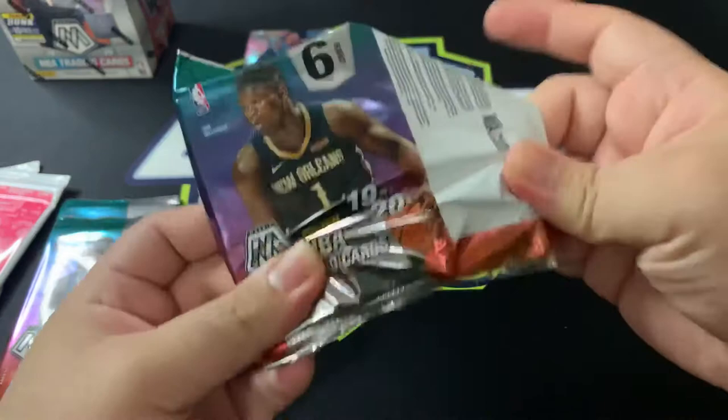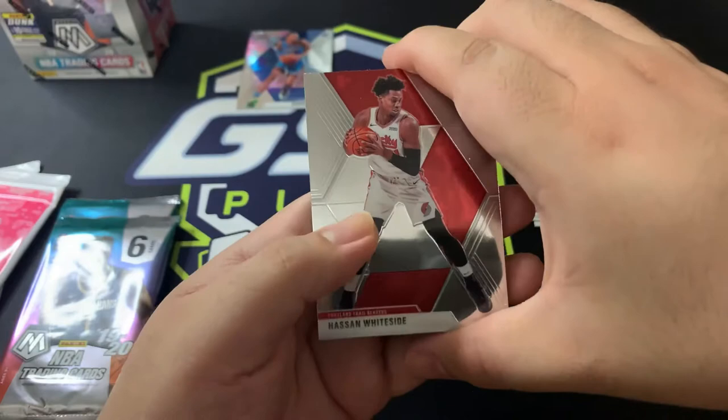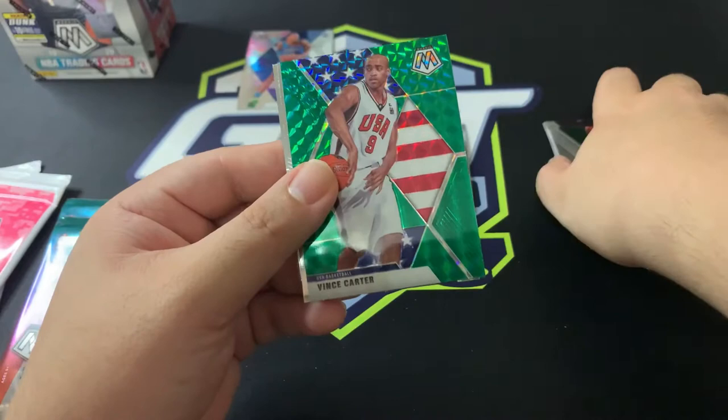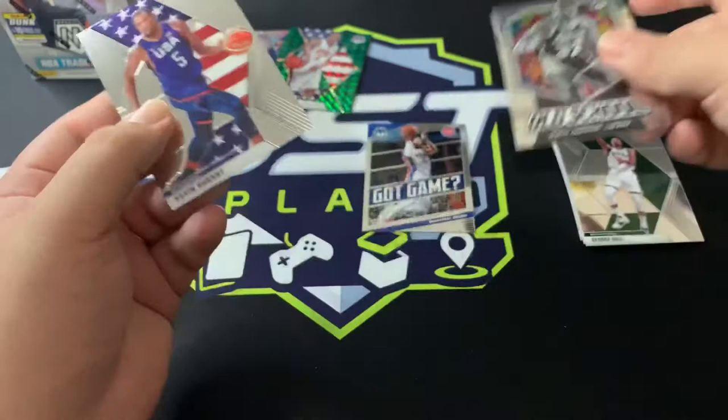Moving on to our second pack. Oh, we got a green! Hassan Whiteside defending against LeBron James — hope we get a LeBron then. Also Hassan Whiteside on the Trailblazers, Donovan Mitchell for the Utah Jazz, George Hill from the Milwaukee Bucks, and our green is a Vince Carter green.